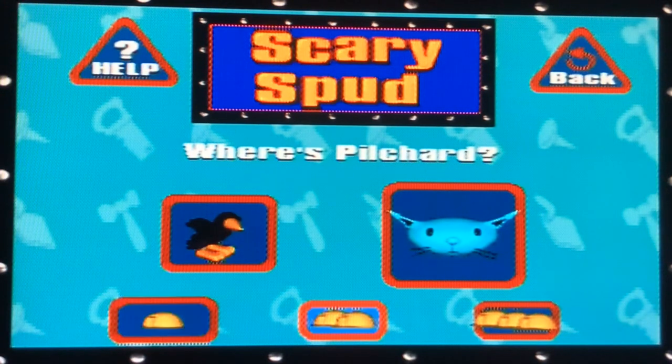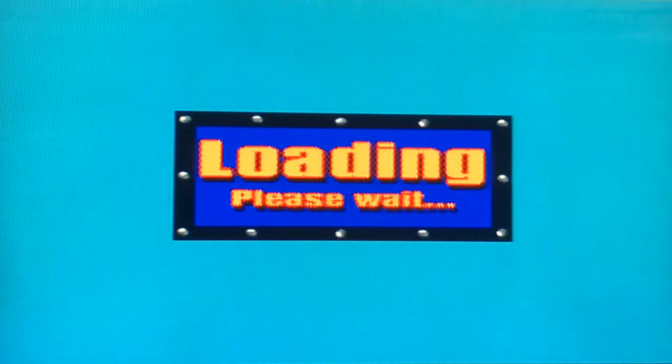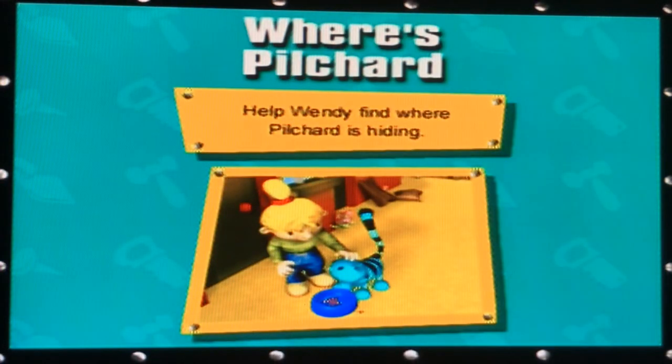Easy. I'm going to do Where's Pilchard. Move the bowl around the screen using the directional buttons until Pilchard's snores are louder. This means you are closer to where she's hiding.